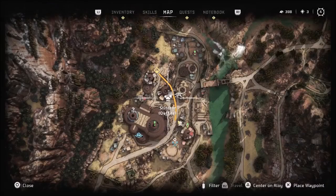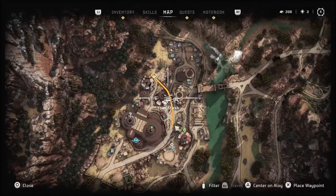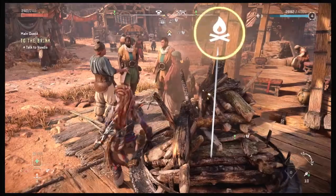At this settlement, you'll be able to access your very first stash, and if you're having trouble locating it, open up your map and look for the icon that looks like a treasure chest. You can even set a waypoint from here if needed.